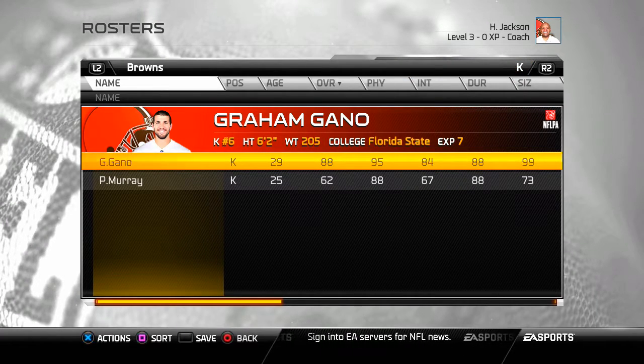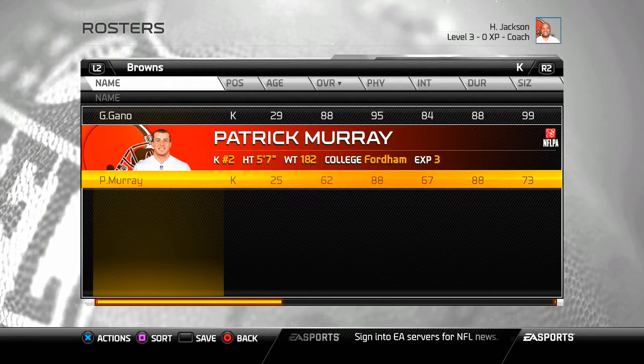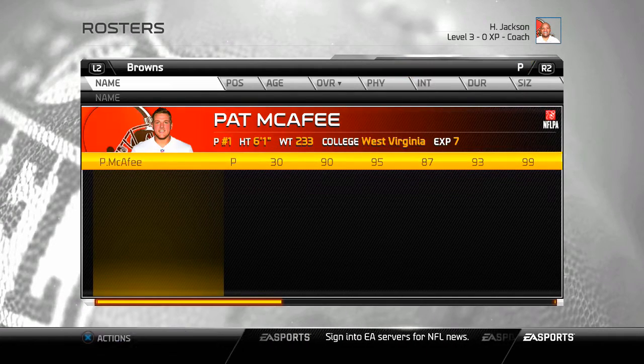My kicker: I got the best kicker — I think he was with the Panthers. And the best punter — I believe he was from the Colts. Wait, I got two kickers so one gets cut. And that, ladies and gentlemen, is your super duper Cleveland Browns and how you build them.